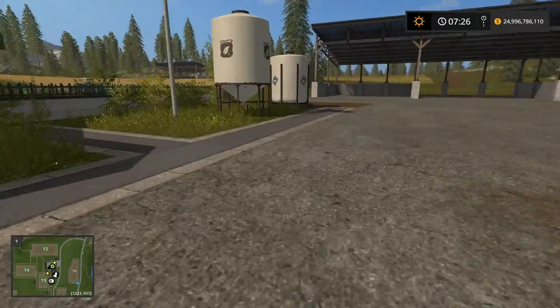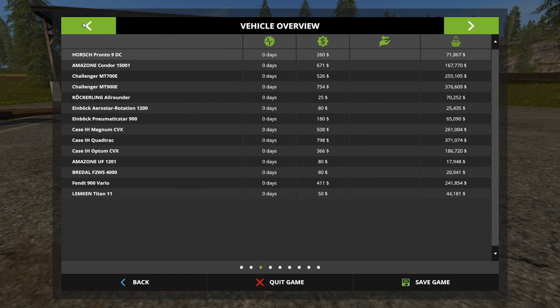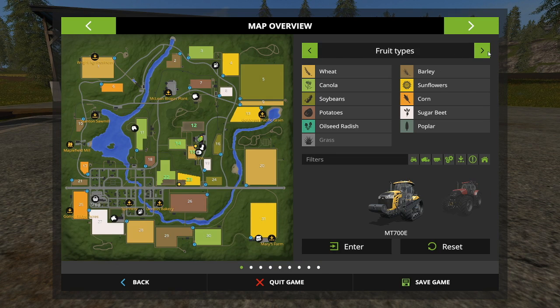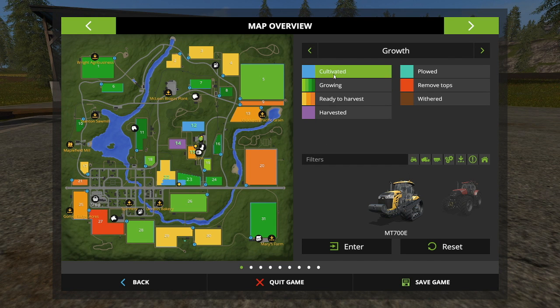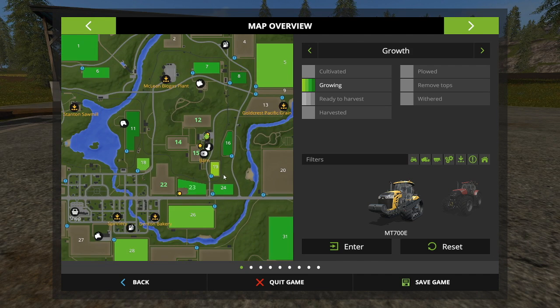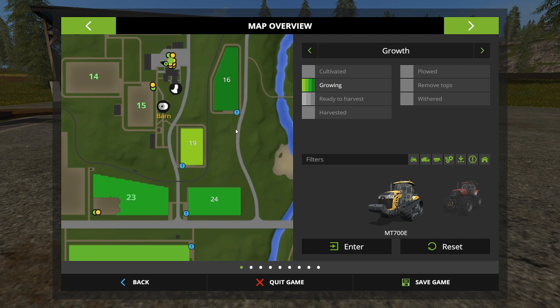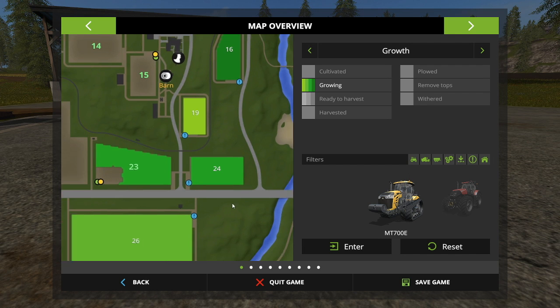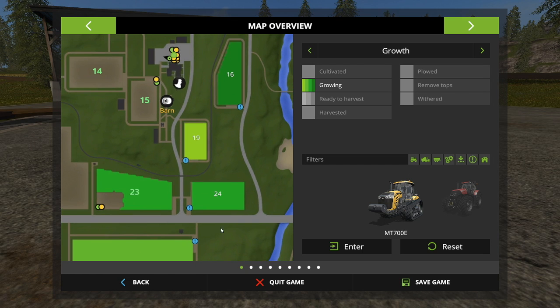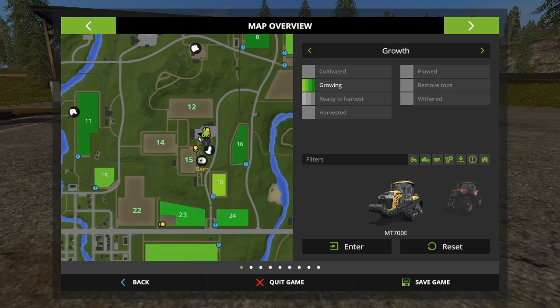The key thing to keep in mind is you can only fertilize once per growth state of the field. You can see there are different shades of green in the map indicating different growth states. So you fertilize once, then wait for the crop to progress into a darker shade, and then you can fertilize again. You cannot fertilize multiple times in the same state — it won't do anything, and if you try to have a helper do it they will immediately finish their task.